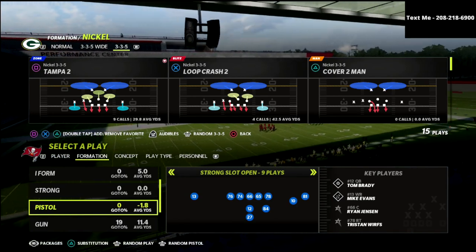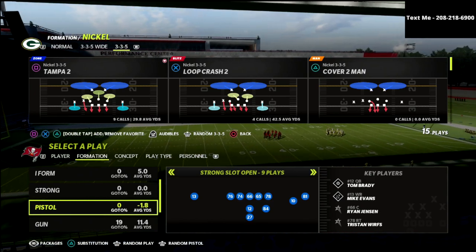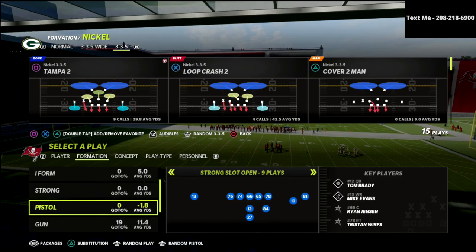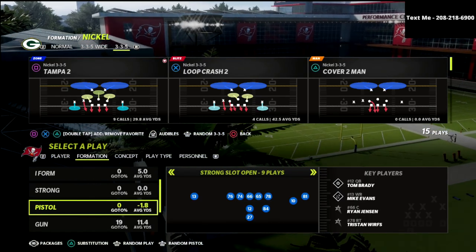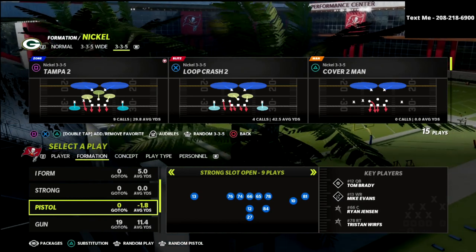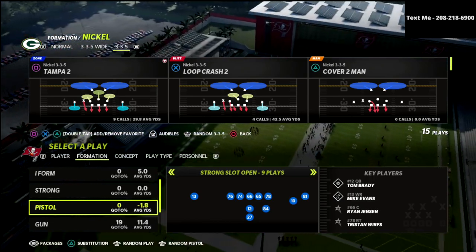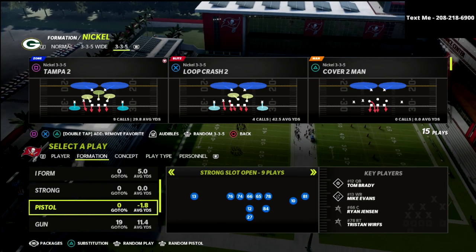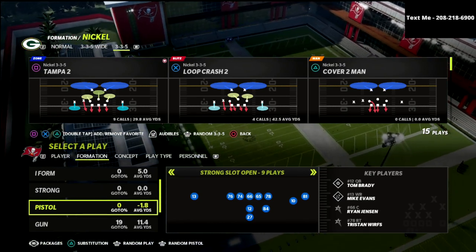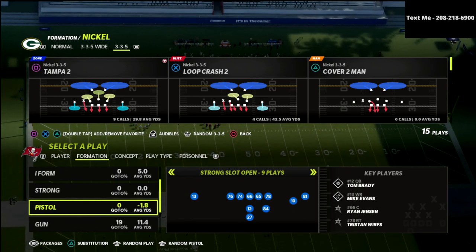Today we're talking about the 46 defense. We're going to be focusing in on the 3-3-5 wide, but I'm going to be giving you a different coverage than maybe you're thinking. I'm not going to be talking about Mike Blitz 3 today. We're going to be talking about a different concept that I actually like better than Mike Blitz 3, because of the way the defense is going to adapt to the routes, to the formation, and allow you a lot of flexibility with your user based on some of the adjustments we're going to put on the field.